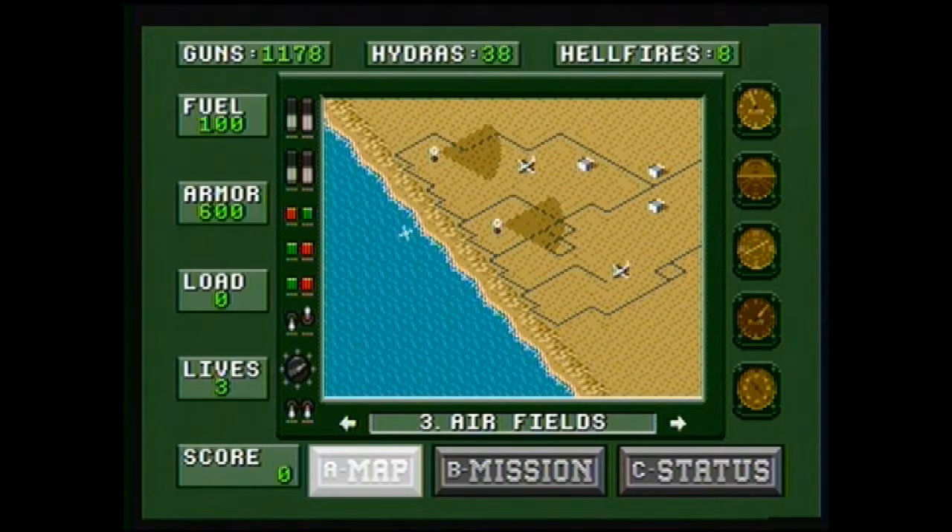And then of course the number of lives and a score. Here is the map, which has all my various missions. I've got to destroy some radar sites, a power station, airfields, command centers, and a secret agent — that's some guy you've got to find. Right now you don't know his location; you have to actually find out where he is over the course of the mission.